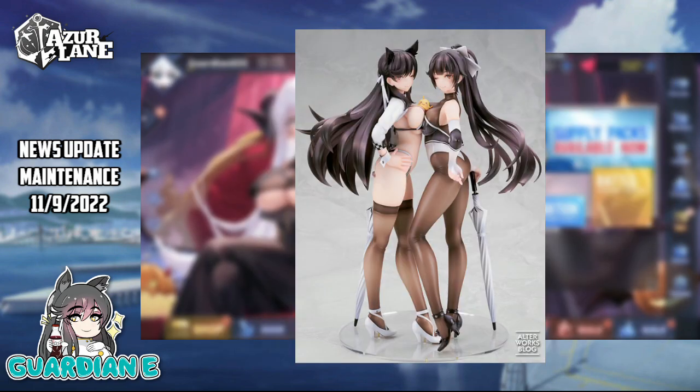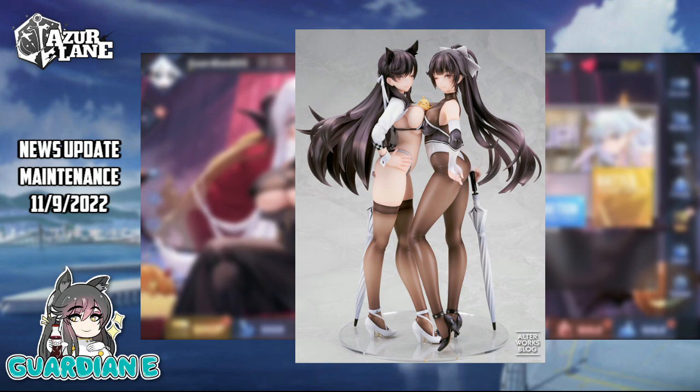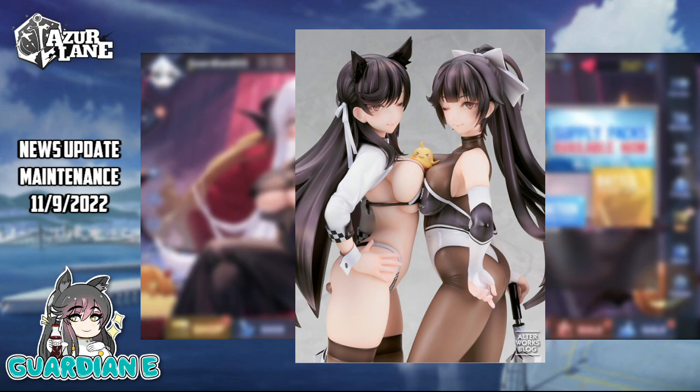That said, I know I'll be picking up at least one version of these — they're definitely worth it. Alter basically consistently knocks it out of the park with their Azure Lane line. Pre-orders go live tomorrow, and I will update the comments and description below with affiliate links to Hobby Link Japan once those go live if you'd like to pre-order and support the channel. They're also available at all standard figure import retailers such as AmiAmi.com, Hobby Search, Tokyo Otaku Mode, Right Stuff, and all that good stuff.